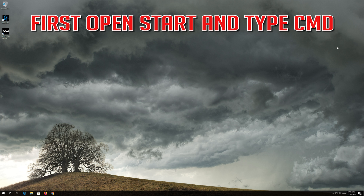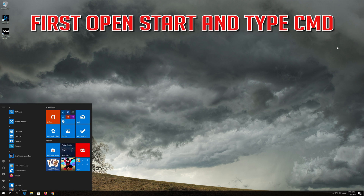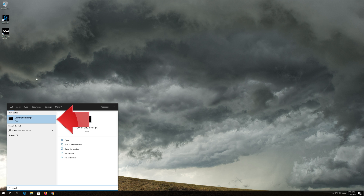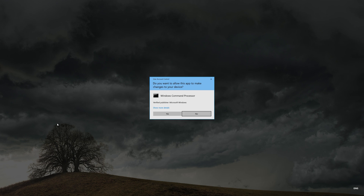If that didn't work, first open Start and type CMD. Right click Command Prompt and select Run as Administrator. Press Yes.